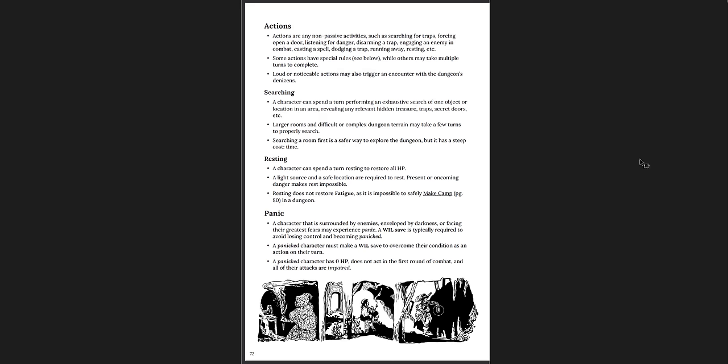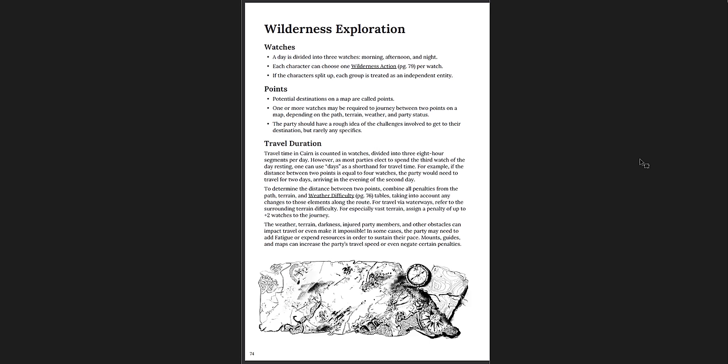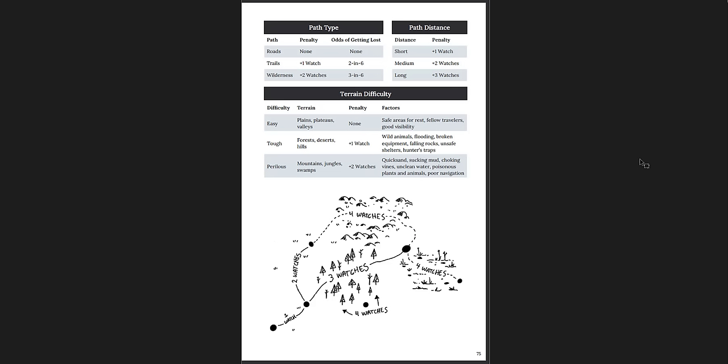Actions you can take in the dungeon: searching, resting, panic — what happens when you panic in the dungeon. Elements like light, doors, traps. Wilderness exploration — how that works differently. It assumes point crawls as opposed to hex crawls, which is cool. Potential destinations on a map are called points. I like point crawls — I like hex crawls too, don't get me wrong, but I think point crawls are probably better at a table ultimately. I might make a video at some point about the difference between hex crawls and point crawls, so let me know if that sounds interesting.